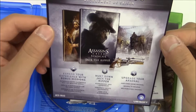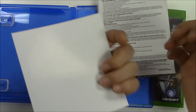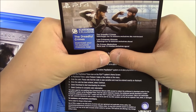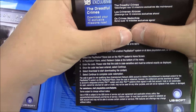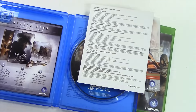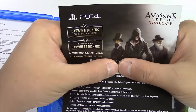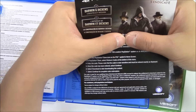Looking at the pieces of paper: the first piece says 'season pass' — just an advertisement for the season pass. Next up you've got a DLC for the PlayStation exclusive, The Dreadful Crimes, 10 exclusive missions, which expires March 31st of 2016 — so you've got a couple months to redeem this. Next up is the Darwin and Dickens conspiracy missions, which is what the limited editions include, and this expires October 23rd of 2099 — so you've got a long time to redeem that.